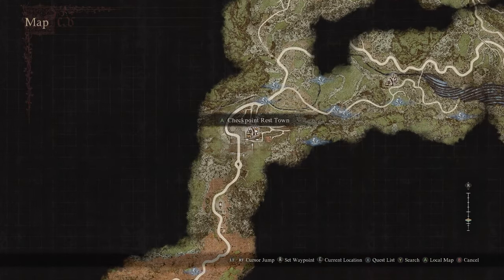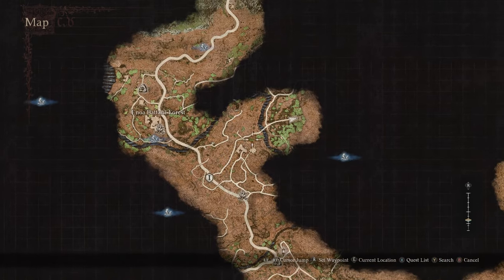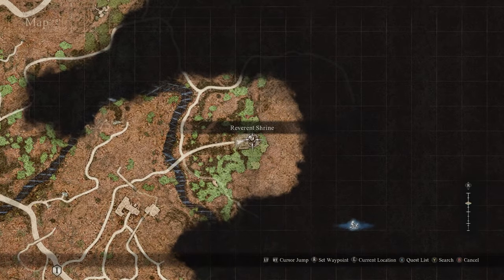In order to pick this one up, you will need to have made your way to the Batal region, and the location you want to go to is the Reverent Shrine, south of Checkpoint Rest Town.